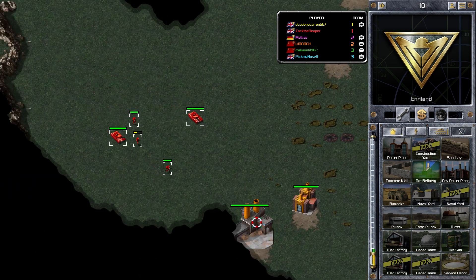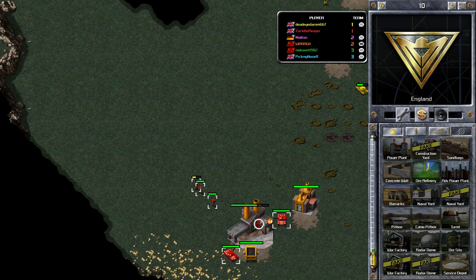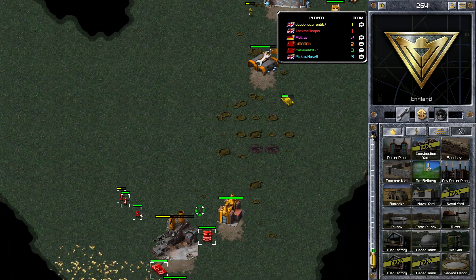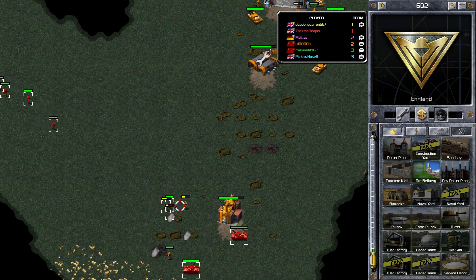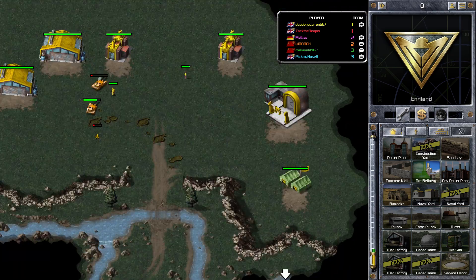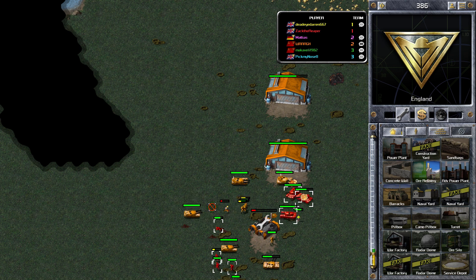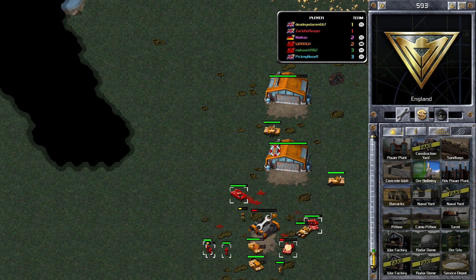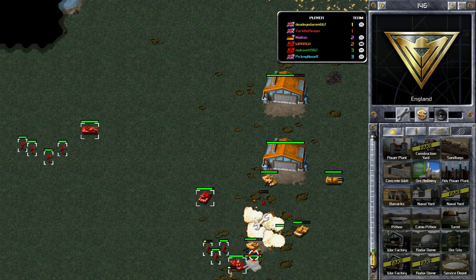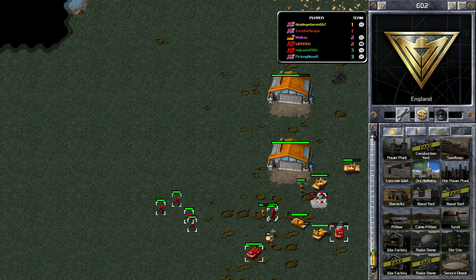I've got my second ore refinery down and I'm just building another one to expand to the top right. I probably should have built some power plants first. What I'm trying to do here is destroy his buildings so he needs to keep his tanks in his base and hopefully not attack my ally's base. Unfortunately building that second war factory too early has hurt my build — I haven't got tanks out as quickly as I would have liked.